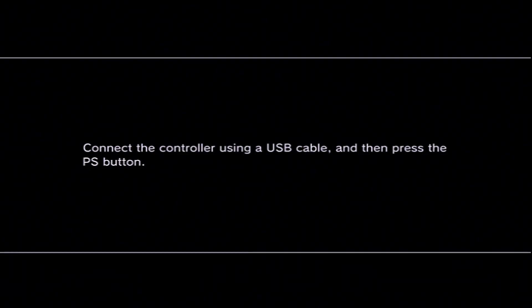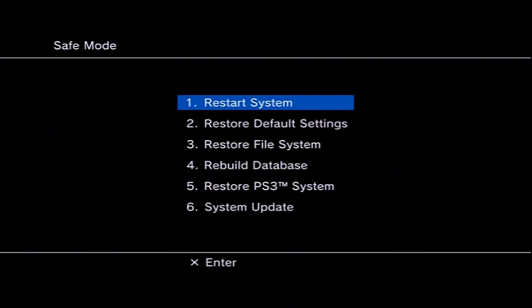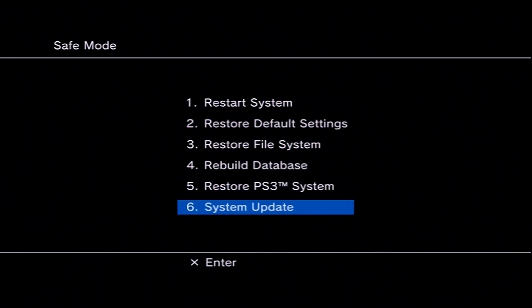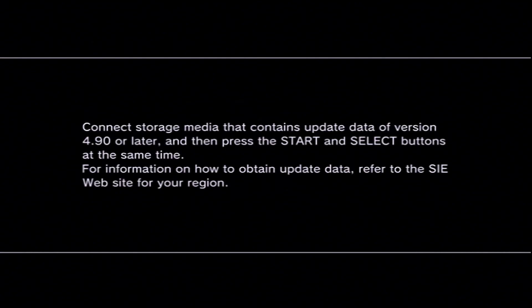Now we're going to do it again, but this time hold down the power button and immediately release it after you hear two quick beeps. You should be at the recovery mode screen. If you're there, go ahead and follow the instructions to plug in your controller and press the PS button. Once that's done, navigate over to the System Update option and enter it. Make sure your USB drive is connected, then press Start and Select at the same time.